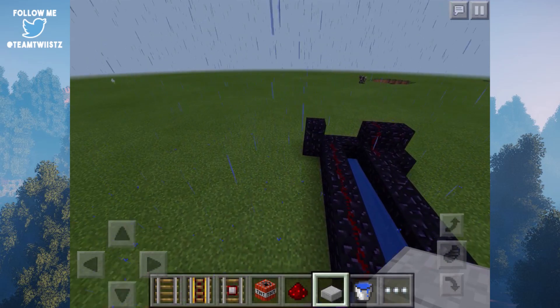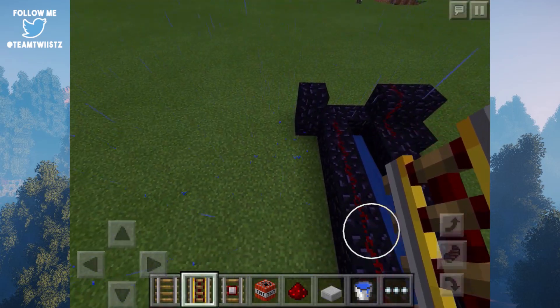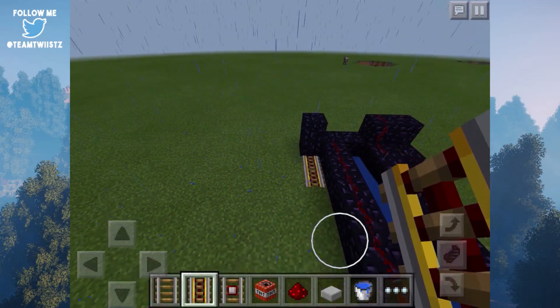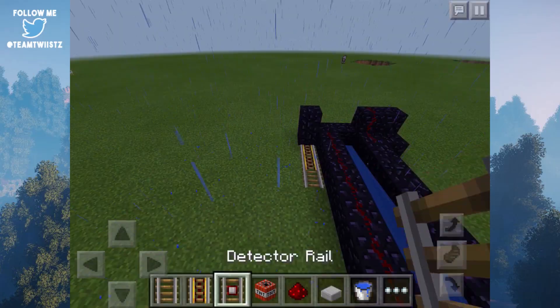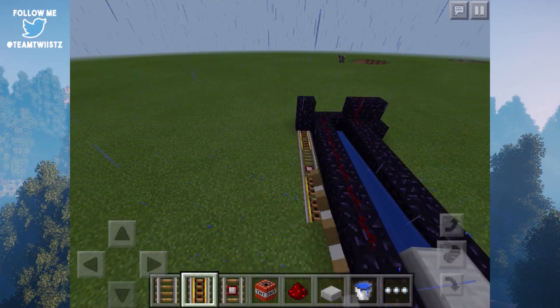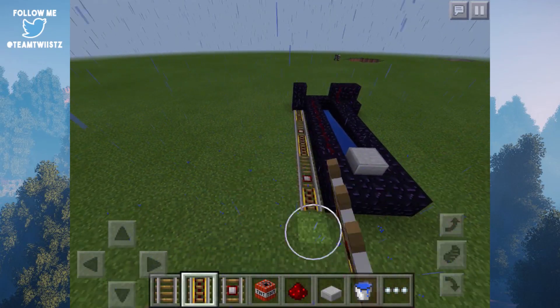Now once you have that guys, you want to go ahead and place down our rail system, which is going to allow us to activate all of our redstone. You want to place it down right over here — two powered rails, place down a regular rail, then place down a detector rail, and repeat this pattern until you get to the other side. So basically, two more powered rails, a regular rail, a detector rail, and a powered rail.